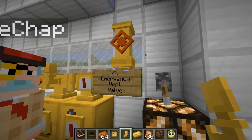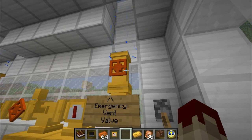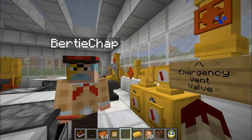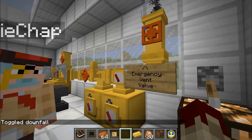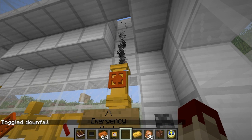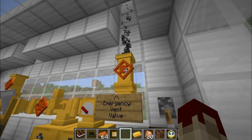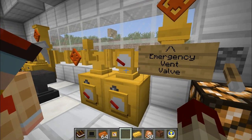Should the system's pressure become too high, we can simply right-click this emergency venting valve with our open hand, like so, and off goes the steam! Listen to that! It's a hissing sound, old chap. The level of pressure in the system has consequently dropped.